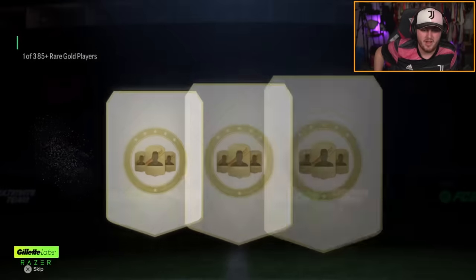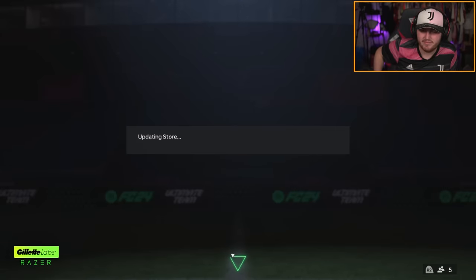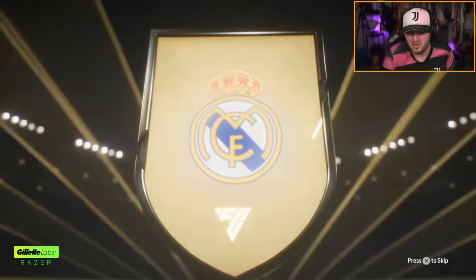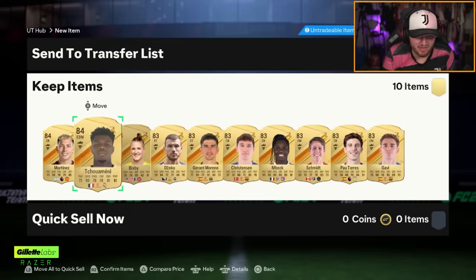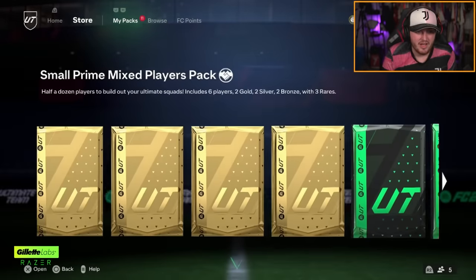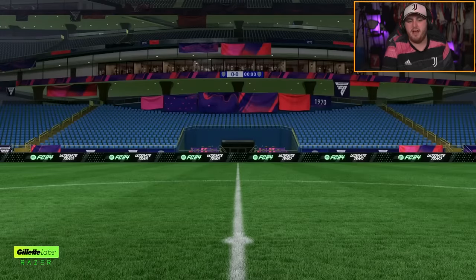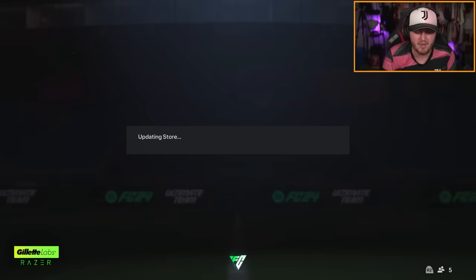We're on to my second account now. One of three 85-plus player picks first — going to be a Dembele, 86-rated. Well, that was quick. What we got from the 83-times-ten? First one is a gold — it's going to be French CDM Ngolo Kante. Three 84s and the rest 83s — that is awful. Second one now, no special card again — we get Dembele as a dupe. The only walkout I just go and get. I'll get him as a dupe, whatever. I don't care.